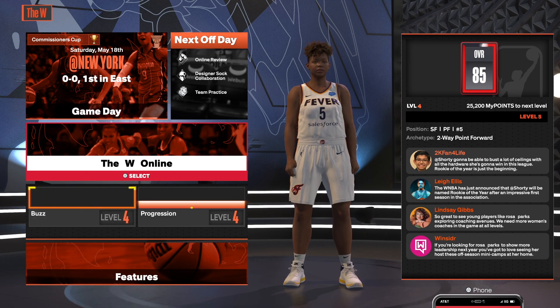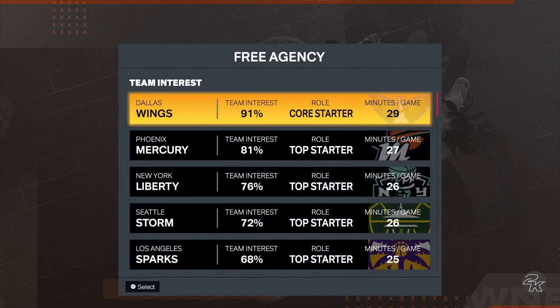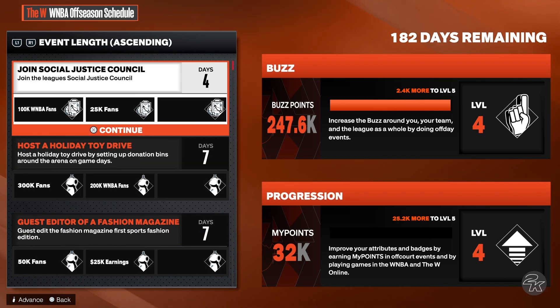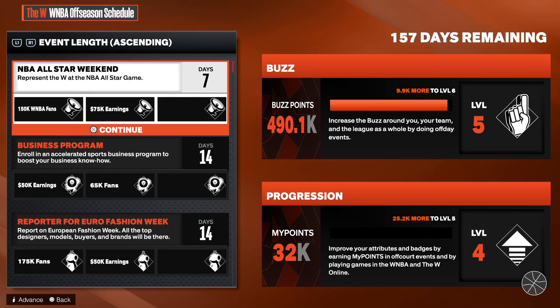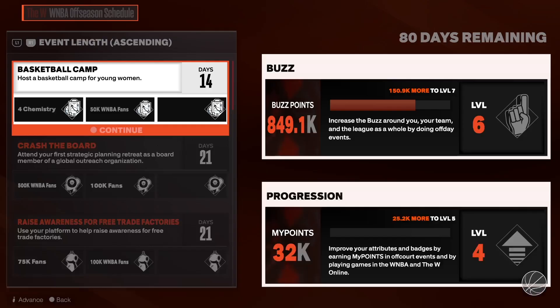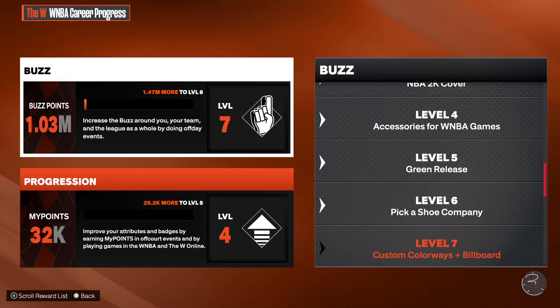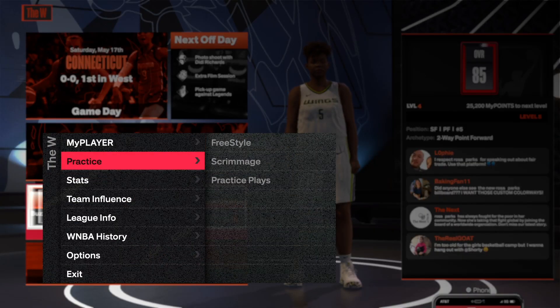Next season started but I only got enough for Buzz Level 4, so just sim another season. Once you're done with the playoffs again, it's the same thing — pick another team, spam X, finish out the endorsements. You see I hit Level 5 but didn't realize it. You don't even have to clear the board — you can literally just back out as soon as you hit Level 5. I kept going and got all the way to Level 7, but Level 5 is all you need — that's what unlocks the green releases.